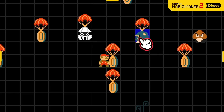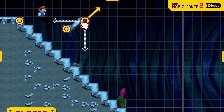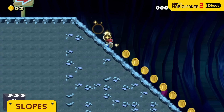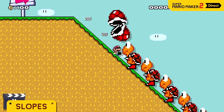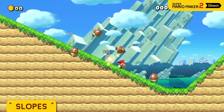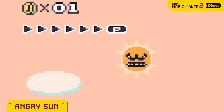Time to showcase some of this game's new tools, course parts, and features. Just pick a direction and set the length to create a slope. It's a beautiful thing. Gentler slopes are an option too. Everyone's greatest fear — Angry Sun — is here.